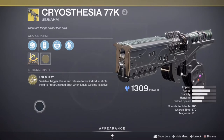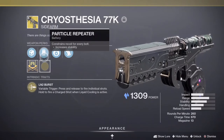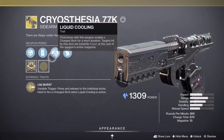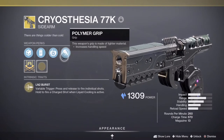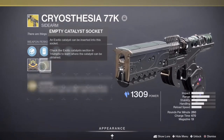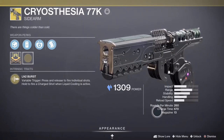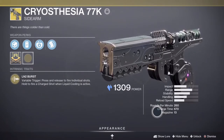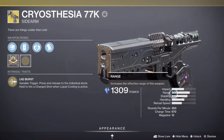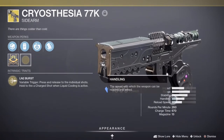Polygon Rifling increases stability. We've also got Particle Repeater, which increases stability as well. Liquid Cooling — final blows with this weapon enable a charge shot for its duration; targets hit are instantly frozen at the cost of the weapon's entire magazine. Polymer Grip has a lighter material that increases handling speed. The range stat is the highest among all the stats — it's a pretty good weapon.